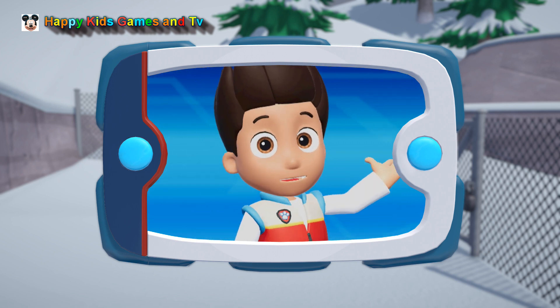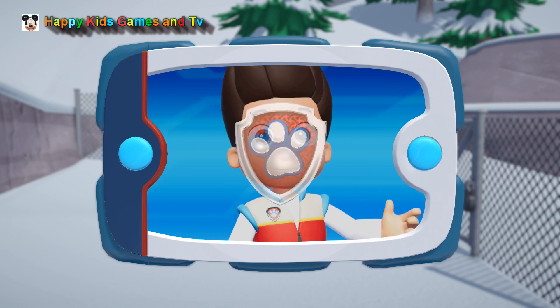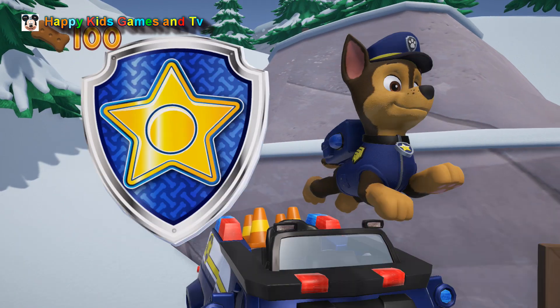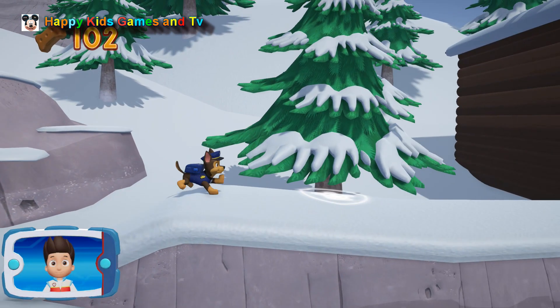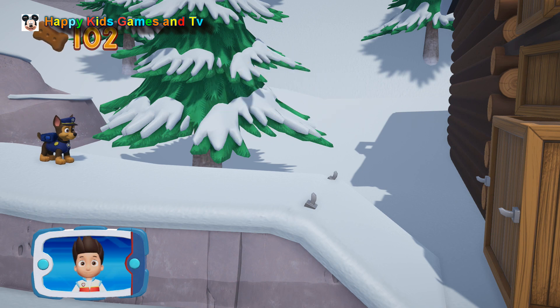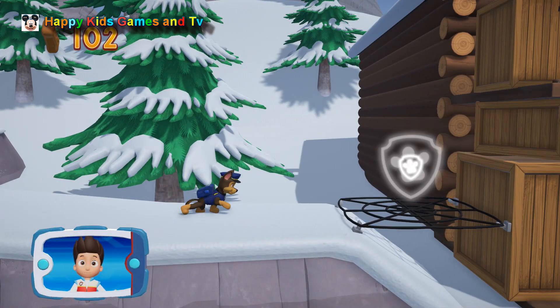Now it's up to Chase to use his super sniffer to find Mr. Porter and Alex. Chase! Let's keep following the path. Pick the pup-ability that you need to use. You did it!